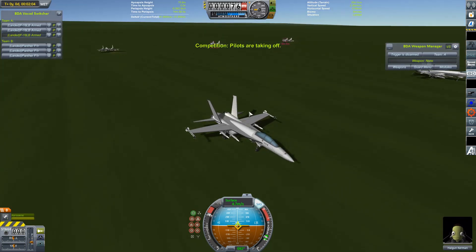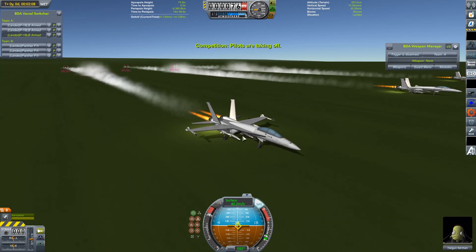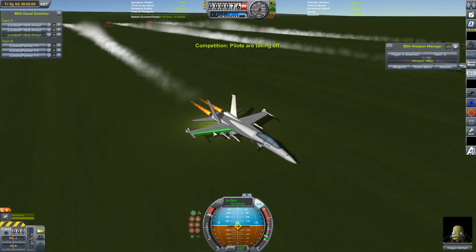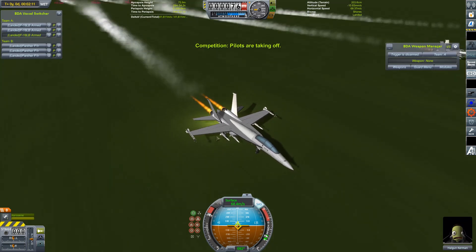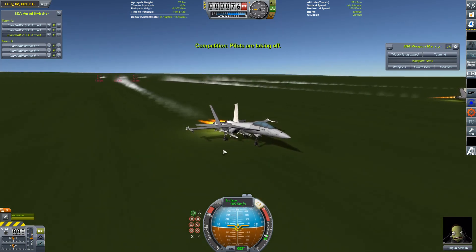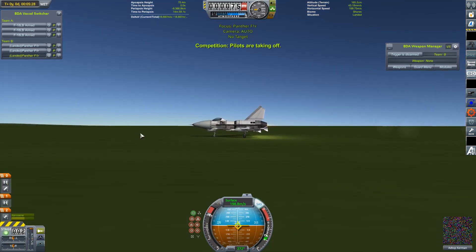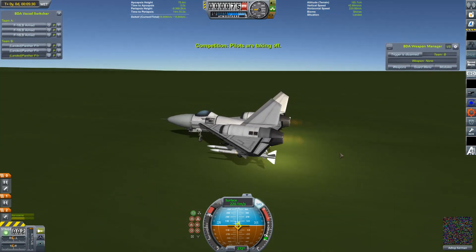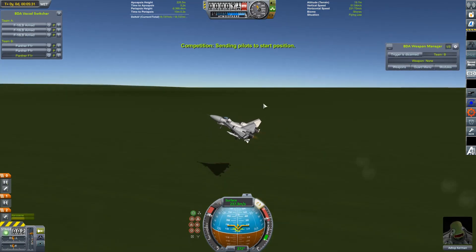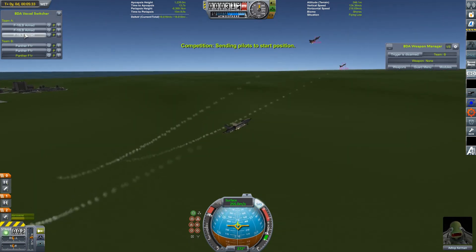Incidentally, when these first came to me - oh my god, look at that framerate. Yeah, that's not good. Anyway, when these first came to me there was a bit of a problem with some of the procedural wings, so I had to spend a little bit of time correcting those. I hope I've done an okay job. Everybody getting up to a decent takeoff speed - the F-18s are off the ground. The Panthers are off the ground too. I was getting worried there for a second.